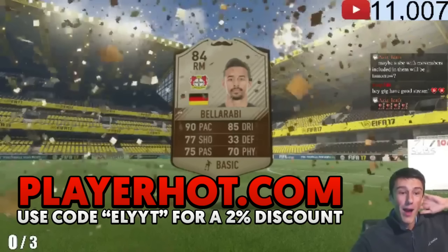If you want to pack some sick players, all you got to do is use code elite at checkout on playerhot.com.